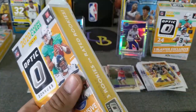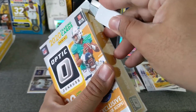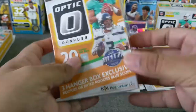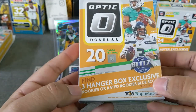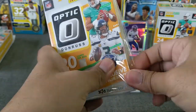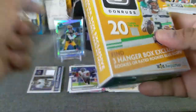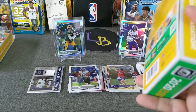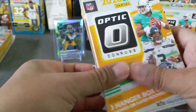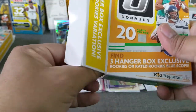Two hangers, guys — two more chances for a Boro or a Herbie. Wish me good luck. Looking for the blue scopes on this one. We also have the negatives and hopefully a hollow rated rookie. Can we get a downtown? Because it does say downtown. All right, guys, last two hangers.